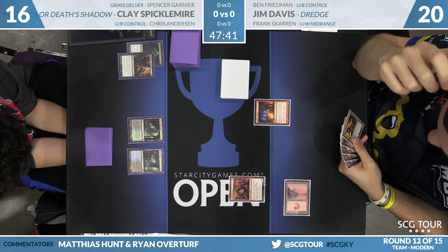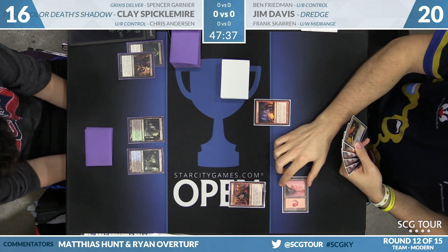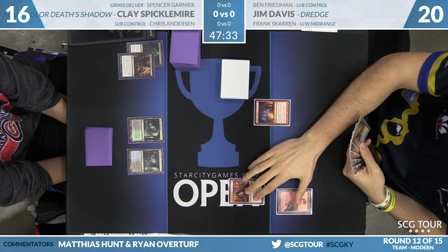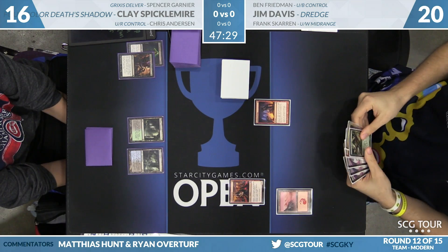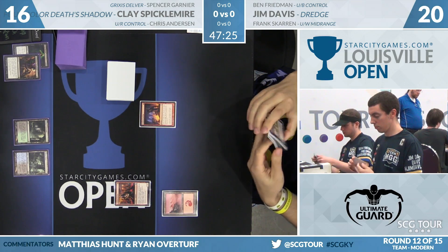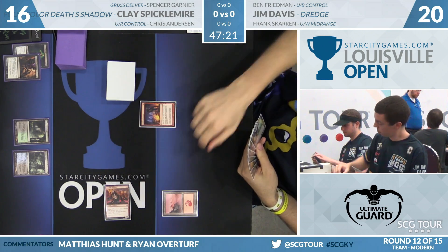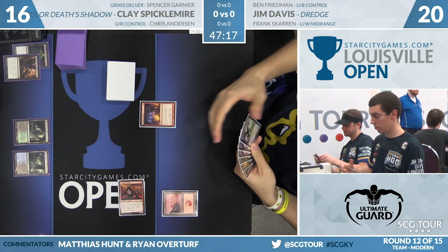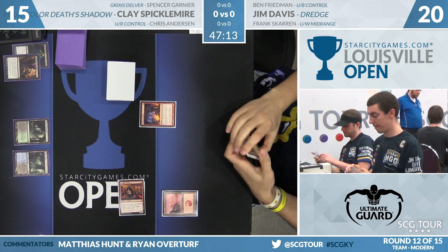Clay's not at a low enough life total yet to deploy a Death's Shadow. If he cracks his fetch land and finds a shock land, he'd still be at 13. Casting a Tarmogoyf has lower upside than countering the Cathartic Reunion. Jim draws Life from the Loam — if he gets a second land, his hand is quite good. Neonate swings for one. Jim's not going to fish for that land; he'll just pass. He's got a clock going.